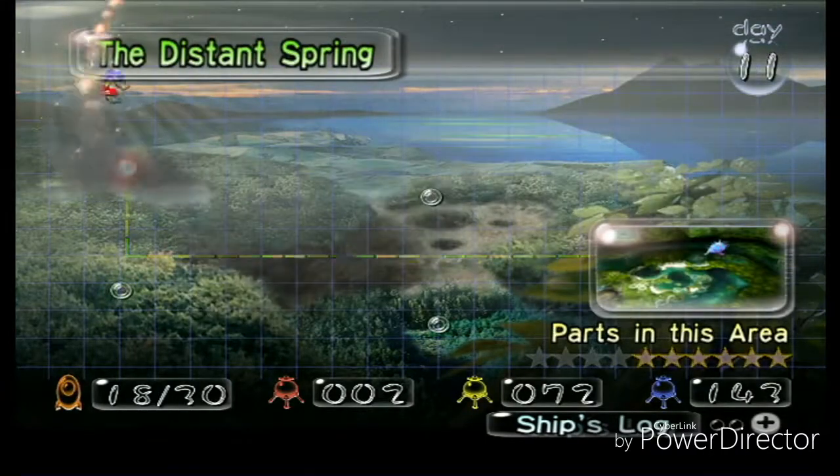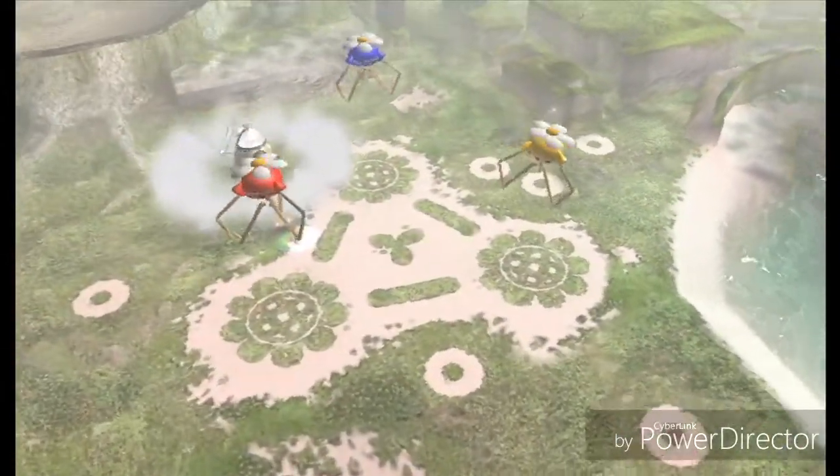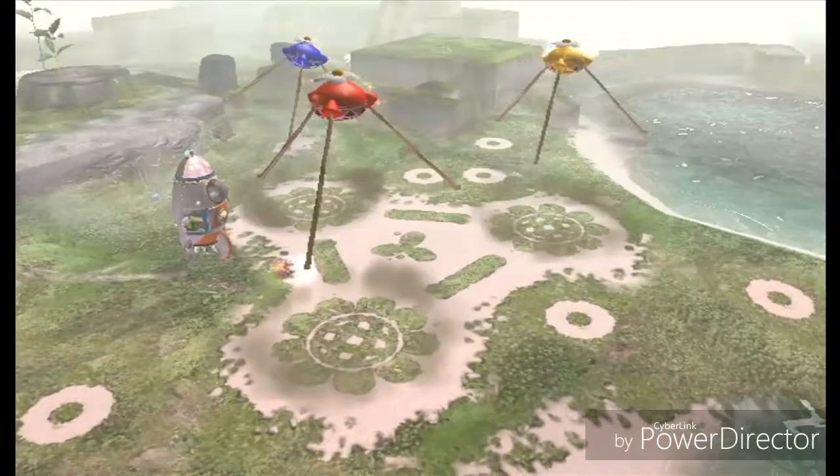Today we're going to be landing in the Distant Spring so we can hopefully get the last ship parts. There's not that much left here actually, so we might — most likely we'll be able to get them, but I don't want to jinx it because we need to be very quick about it.